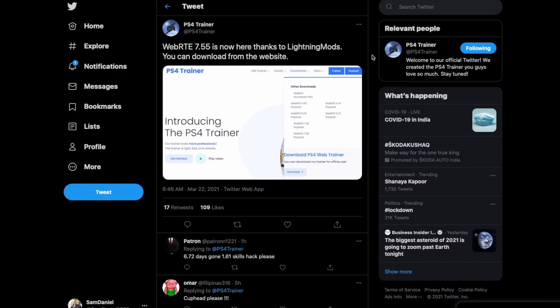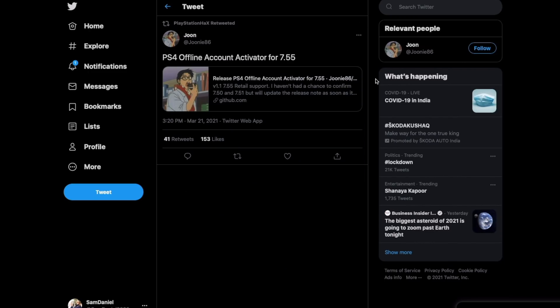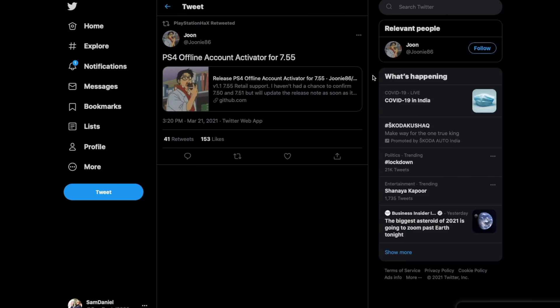As I mentioned, everything is working out. Activating your account offline is also now supported with 7.55. I'll drop a quick video about how to do that for 7.55 — I already have tutorials for 6.72 and 7.02, so I'll drop another one for 7.55.